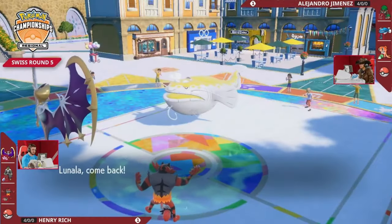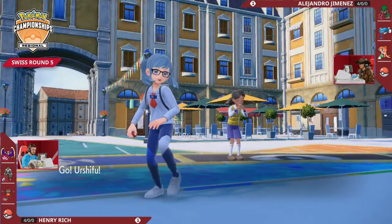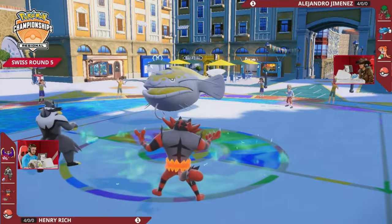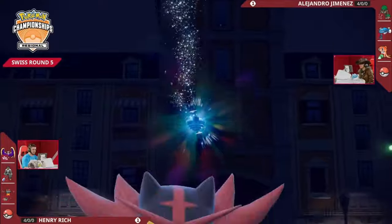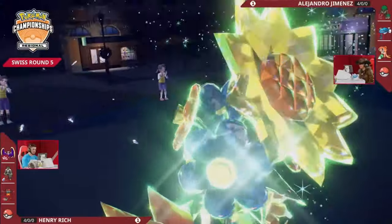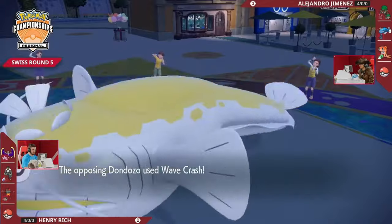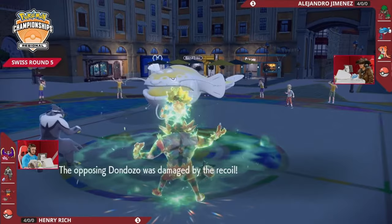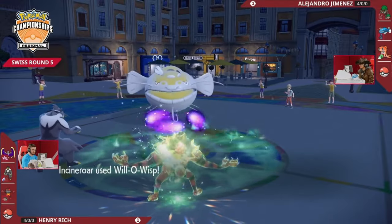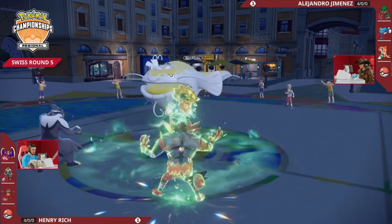Terastallizing here commits a good amount of resources, but if you can disrupt Dondozo and take away that threat you can try to figure out how to win from the back. Lunala takes a ton of damage and is going to be pretty low - even something like Grassy Glide starts to look like it might be enough if there's no Grassy Terrain recovery - and there won't be at this moment because Lunala switches out and gets Urshifu back on the field. The Grass Tera on Incineroar is going to be really important to deal with both Rock Slide and Wave Crash. The Will-O-Wisp lands and Dondozo is once again burned, the same predicament as Game 1.